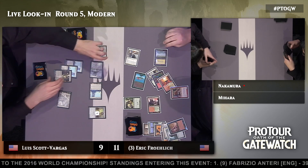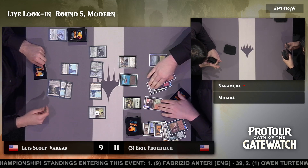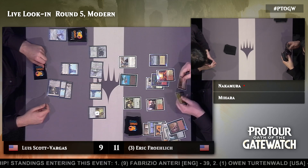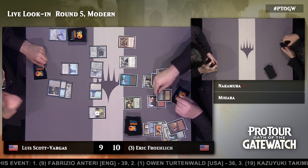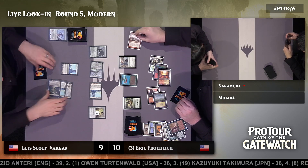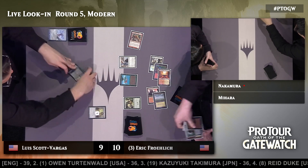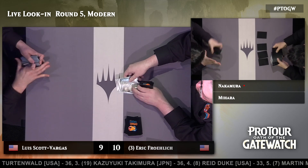Sure enough Kiki-Jiki coming back off the Eternal Witness — that is going to threaten a lethal attack this turn. A Dismember basically the only thing that might save Scott Vargas there. Turns out he does not have it. Eric Froelich picks up the first game.